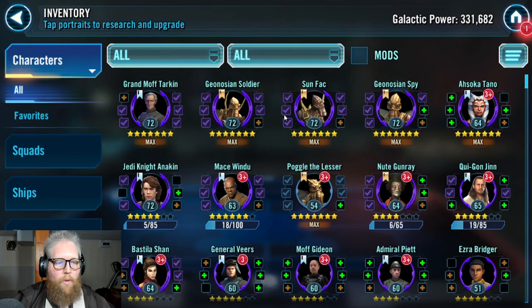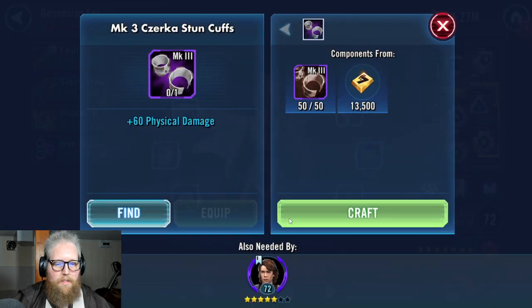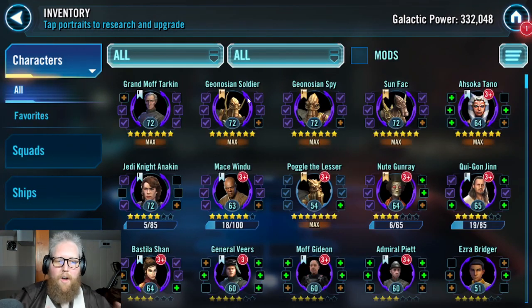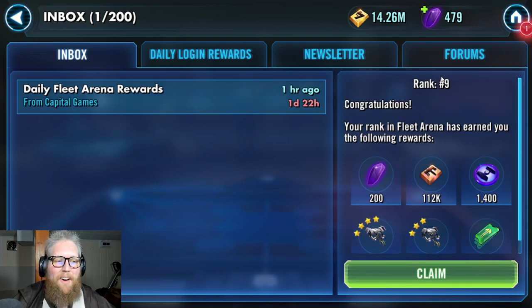Tarkin, soldiers, Sun Fac, and spy are getting all of the love right now with the gear. We just got the ability to put a piece on spy, so that's paying off. Let me show you why — I am in a shard with lots of hyperdrives and yet today I was able to get rank 9 in the fleet arena, just because I was climbing during my payout.